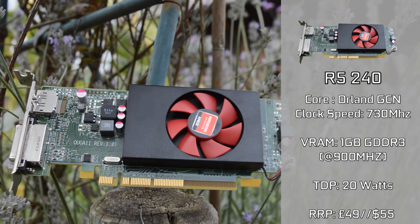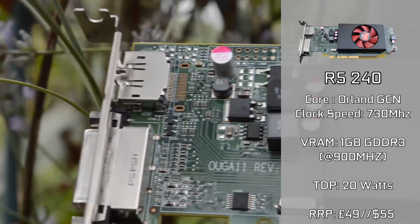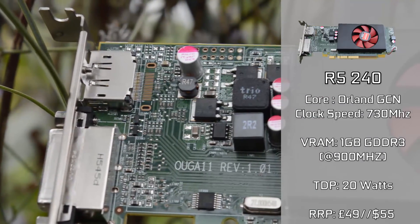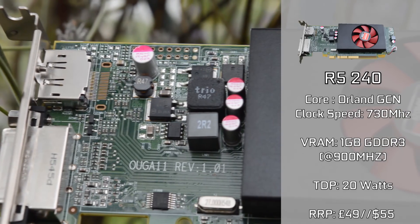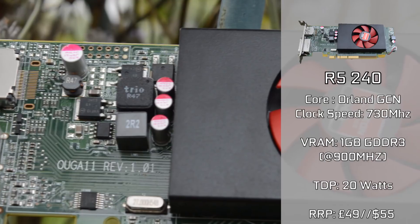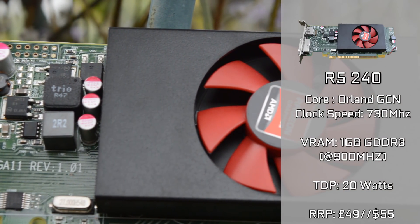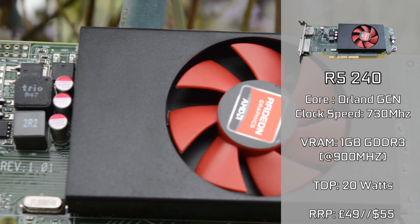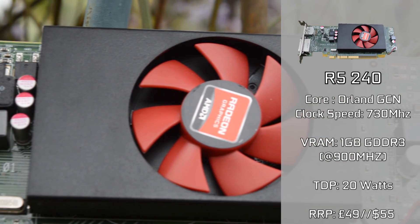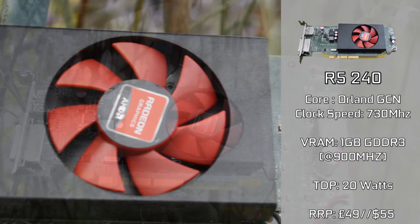It is based on the Ulan GCN architecture and has 320 cores and a core clock that comes in at 730MHz. It also has 1GB of GDDR3 VRAM, which comes clocked in at 900MHz, so it's fairly basic in terms of specifications. Raw power-wise, it struggles to combat itself against the ancient 9800GT. It does, however, have a meagre TDP of 20W, meaning it can fit into any system.